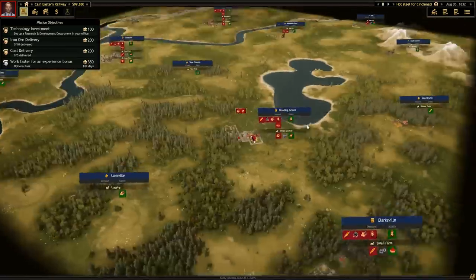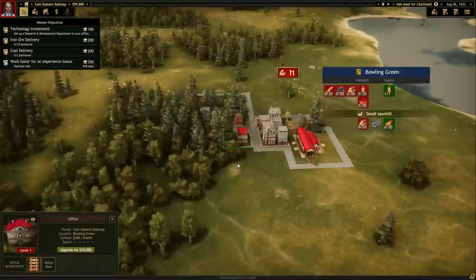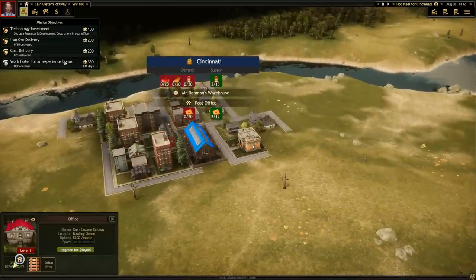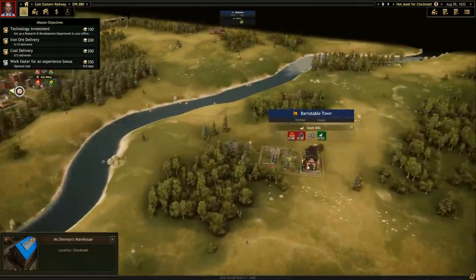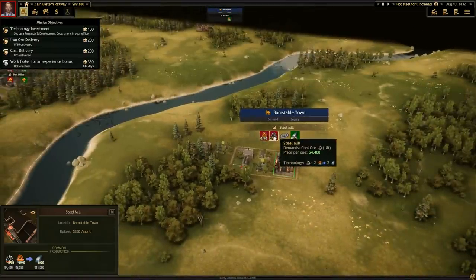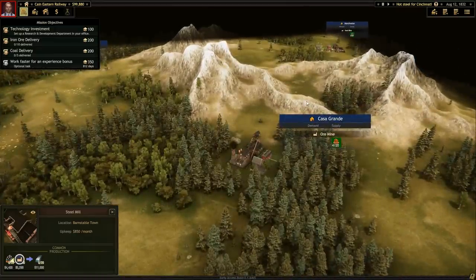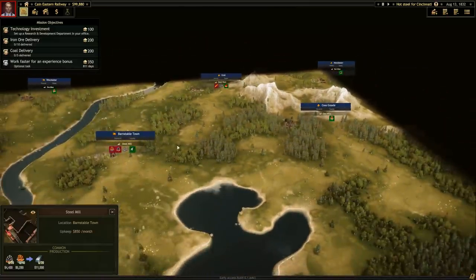Here's our map. We are in Bowling Green at the moment. We have a station there and my office is right here. We've got to find where we need to go. Cincinnati is over here - this is our final destination. There is a steel mill right here in Barnstable Town. Steel needs iron ore and coal. Over here we've got some ore in Casa Grande, and there's coal right here also in Manchester.